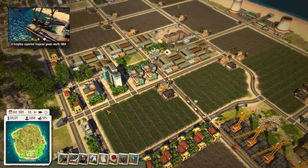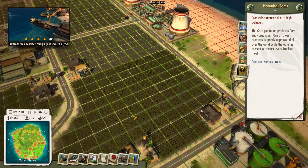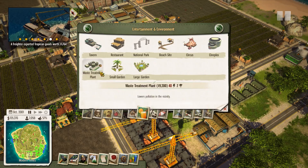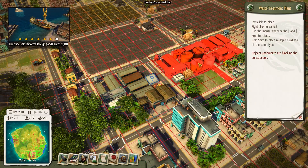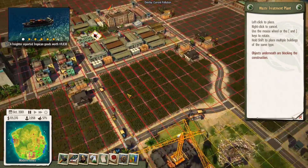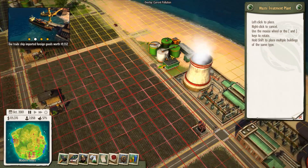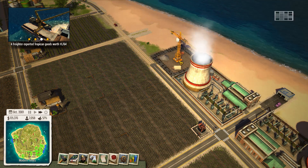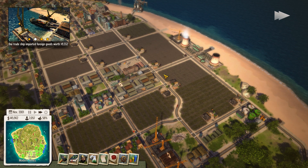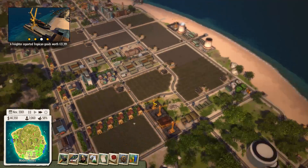Population keeps growing, which is fantastic. We have issues with high pollution — where's the nearest treatment facility? Let's get another one of those, that's somewhat important. We need to expand our subway too — that's a bit critical. Let's put them next to each other since this is kind of an industrial area next to the farm. It is what it is.